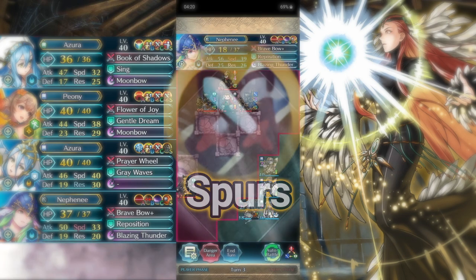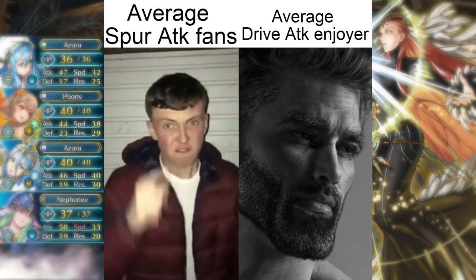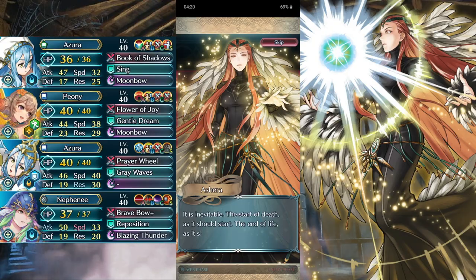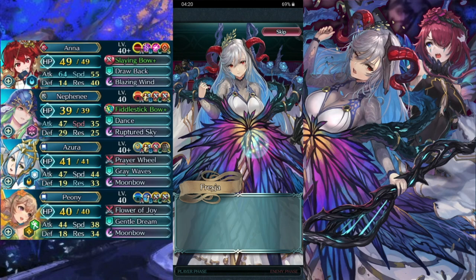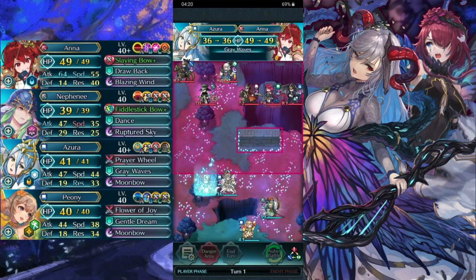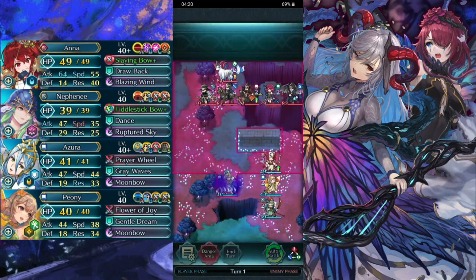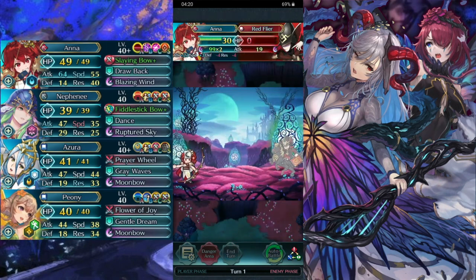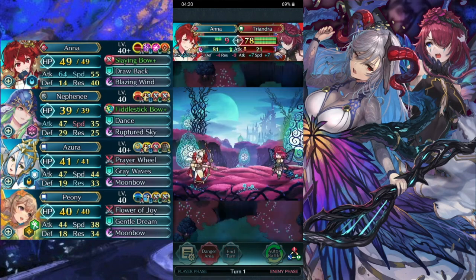The third skill on the list is spurs. We'll focus on attack again because we need more oomph for these maps. I know you might think I'm a clown for saying spur attack is better than drive attack, but that's not what I'm saying — I'm saying they can actually work together. Here's an example from my video against Freya and Triandre: I'm using Peony as the spur attack bot — she has double spur attack — and Nephanie as the drive attack bot with double drive attack.